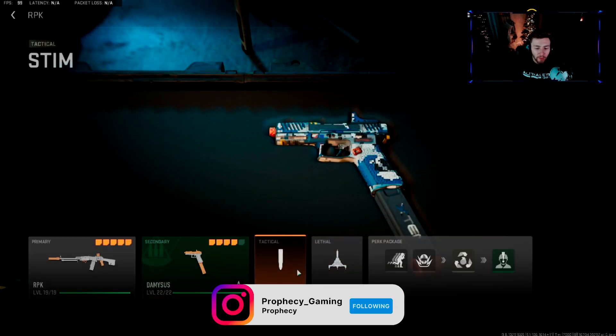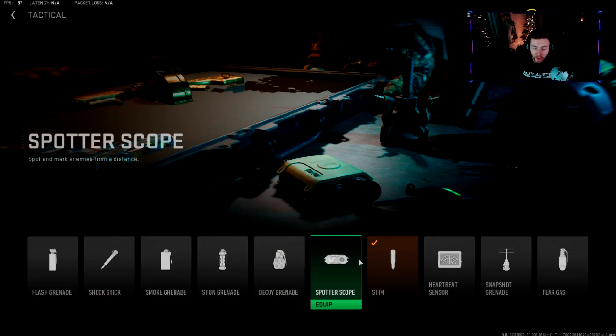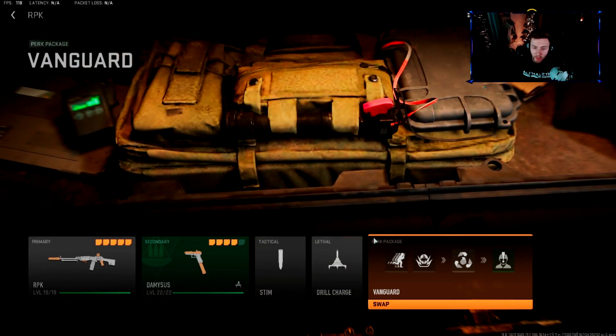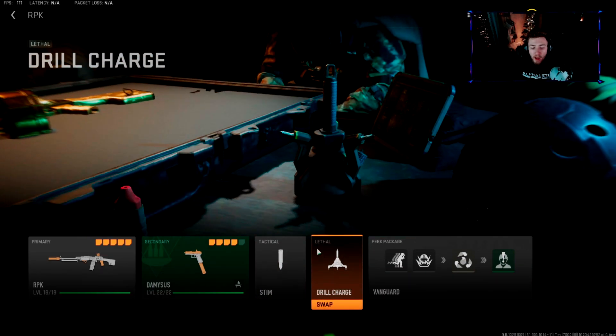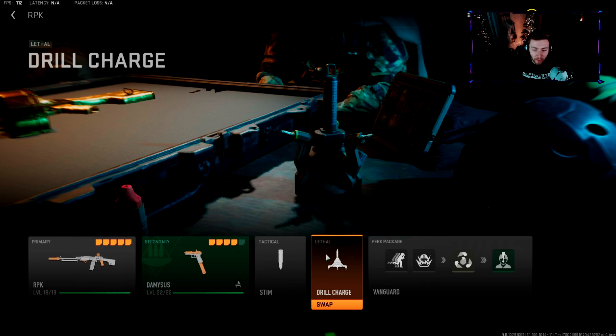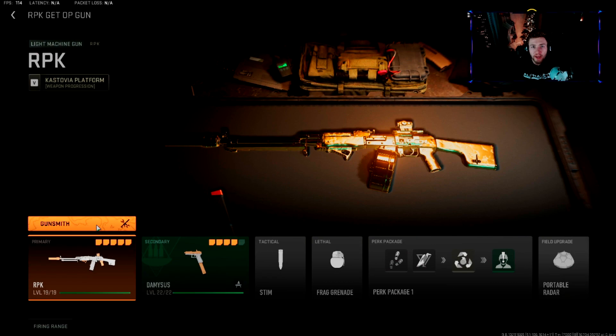We're running the Stim, Drill Charge, and Vanguard Perk Package. Stims are very good for many different reasons — getting out of storm, pushing people when you're hurt already. Drill Charge to get people out of sticky situations, because people like to camp and Drill Charges penetrate walls. It's definitely recommended if you're playing Warzone.